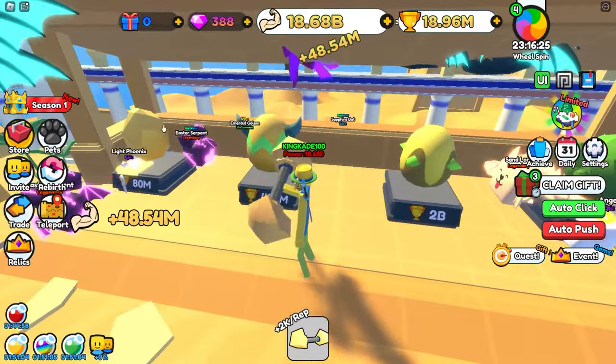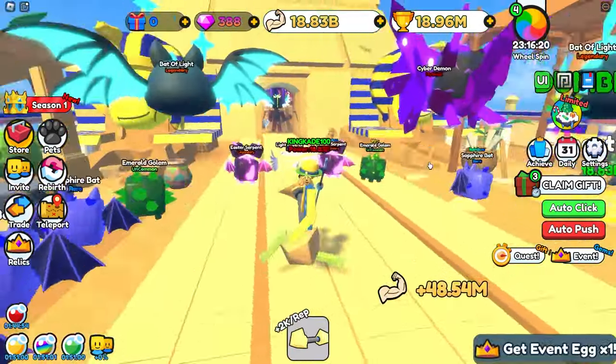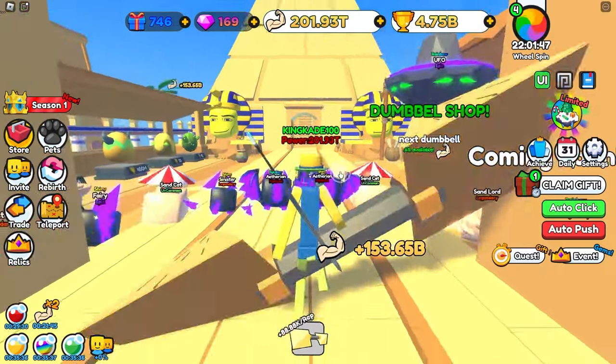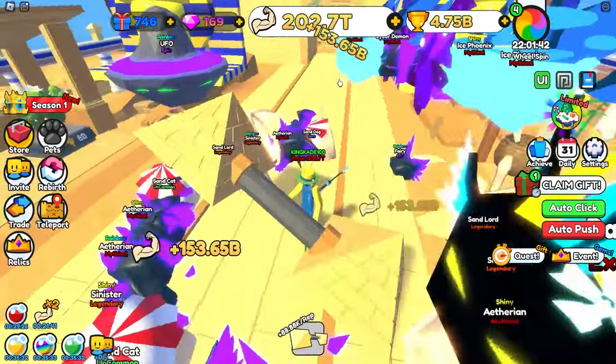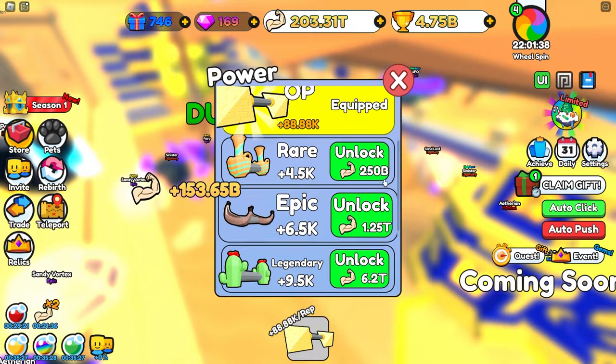But we are going to work on getting the best pets in the next zone as well. For this zone let's just go ahead and AFK strength a ton, AFK some wins, and get some better pets. We've now been in this area for about an hour now, and we now have over 200 trillion strength. We're gaining 150 billion strength per click. I did go ahead and buy this dumbbell right here just because it was taking quite a while.